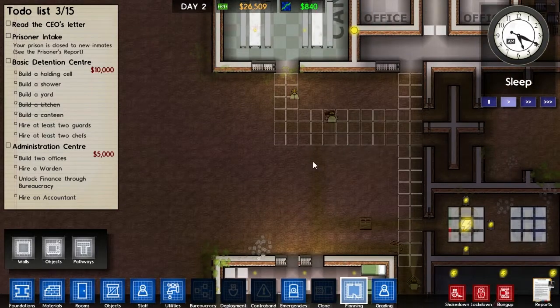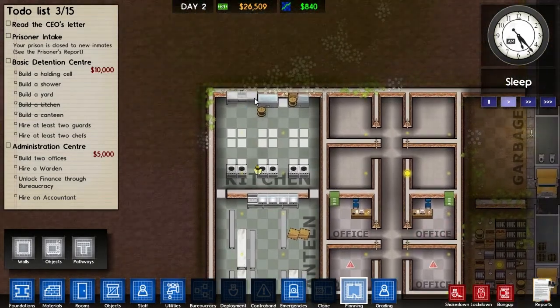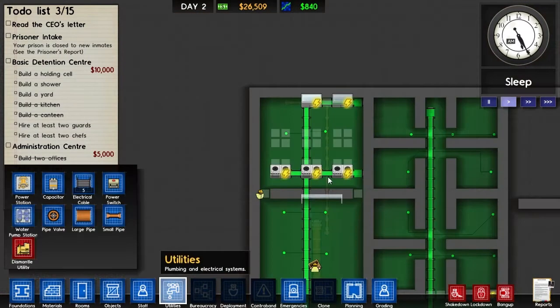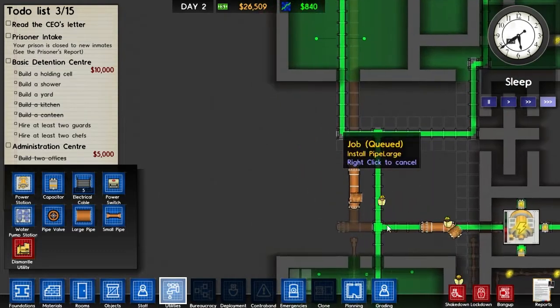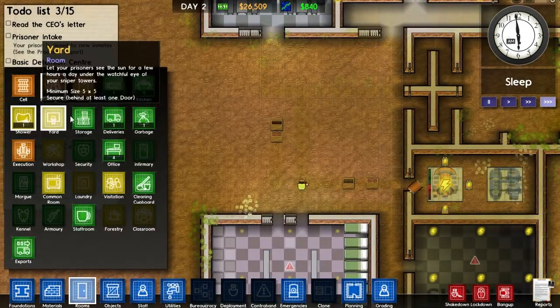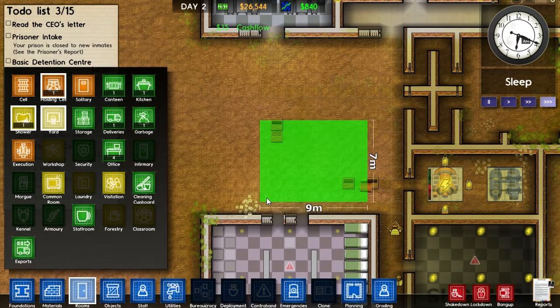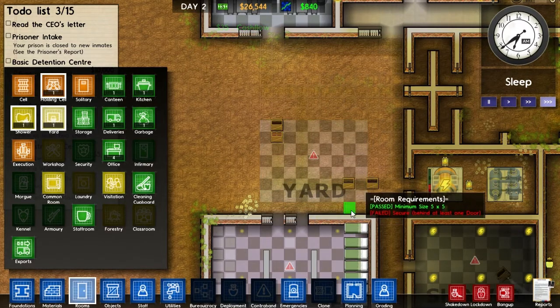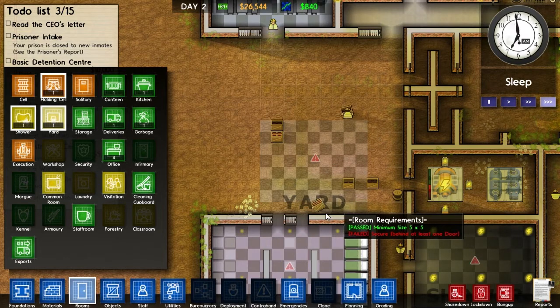We don't need three toilets in there, so we'll get rid of one. We're not going to actually build the roads for now — we have them mapped out. The sink still does not have water running to it. We'll give the workers three-times speed to make sure everything gets done. Then we'll go ahead and make the yard right there for now, even though it's kind of in the middle of everything.